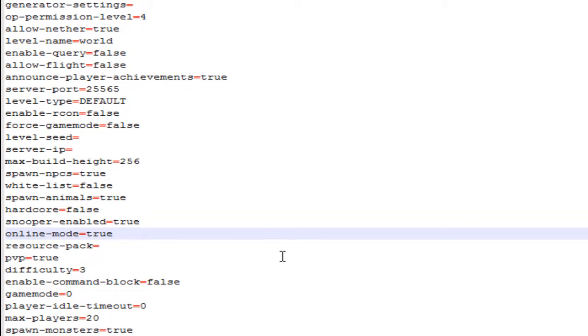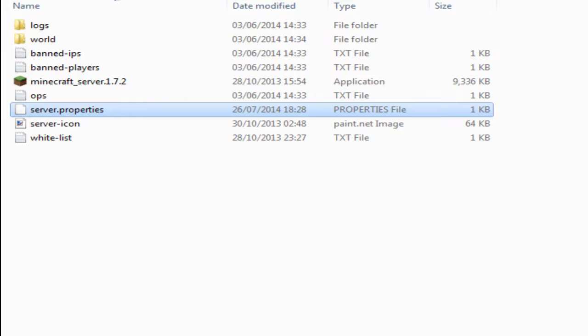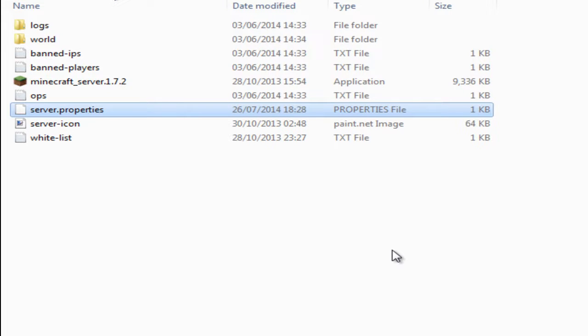What you will need to do is change online-mode from true to false. Save that and then restart the server. After restarting the server, anyone who has cracked or premium accounts will be able to access your server under any username.